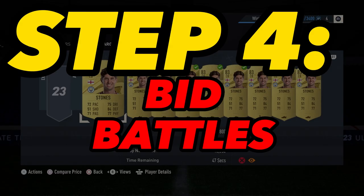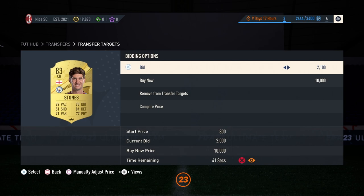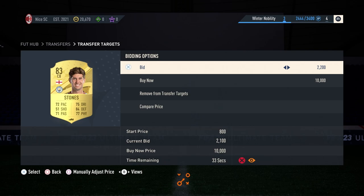That takes us to step number 4: the bid battle. Once you get underneath the minute mark, you start getting other buyers in the market that start to bid. In under 30 seconds, the bid cycle resets and you reprocess the bid. I'm going to show you this unedited so you can see exactly how I did this in the bid strategy.